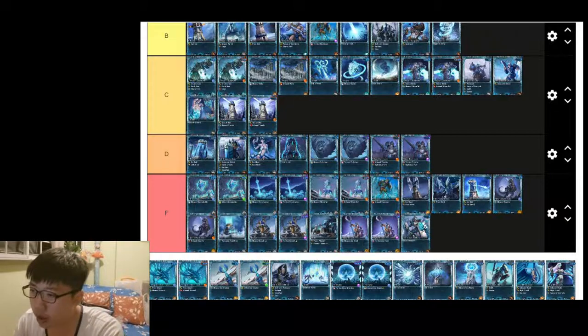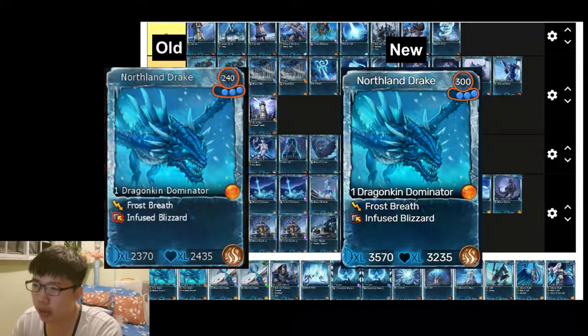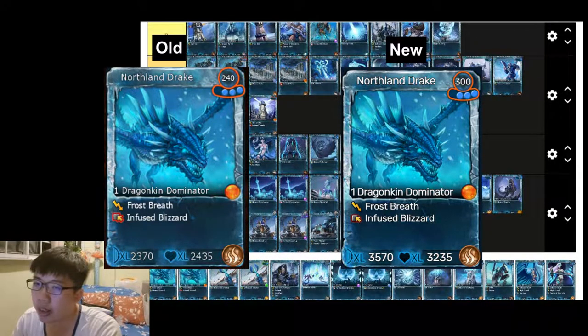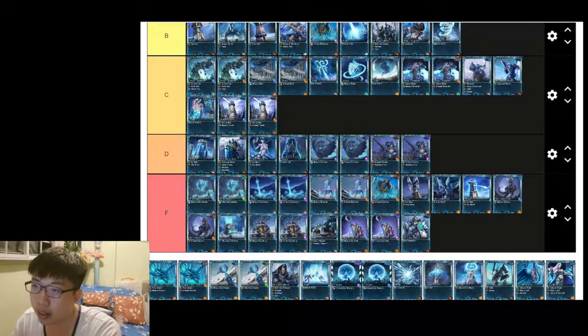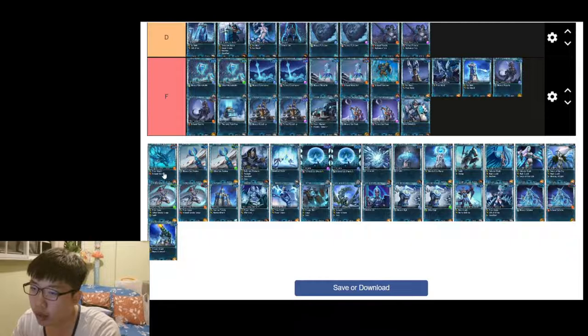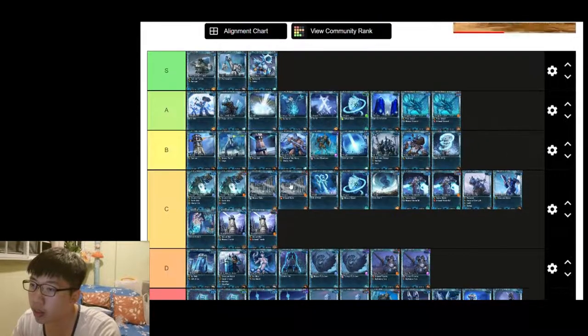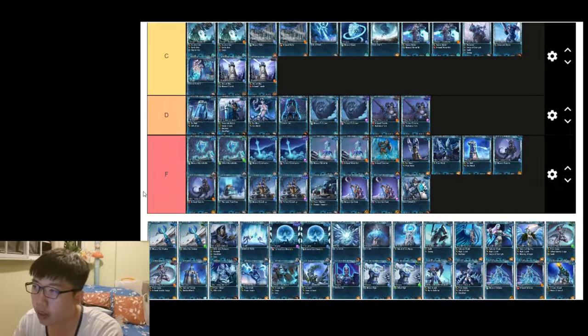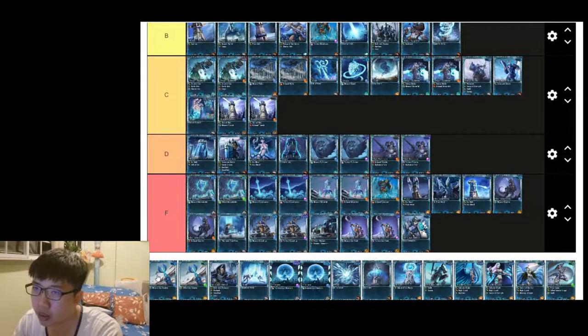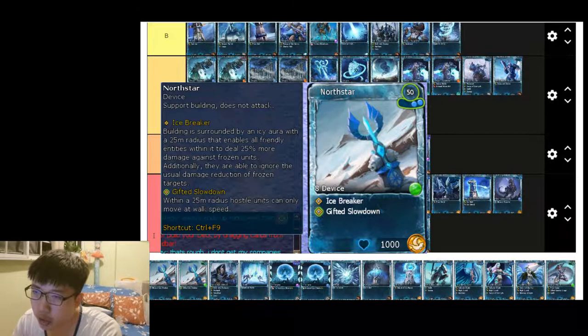Northland Drake got a really good buff. In the past the damage wasn't impressive — around 2370 to 2435 — but they've buffed both health and damage by quite a bit. Now I rate Northland Drake as A tier. Both the attack and health have increased tremendously and it's a very reliable card now.